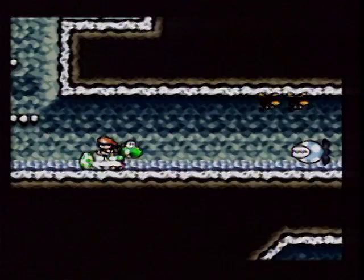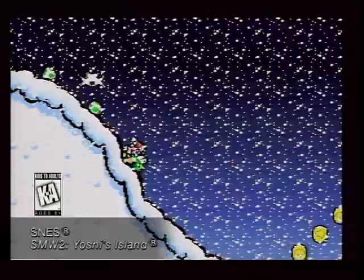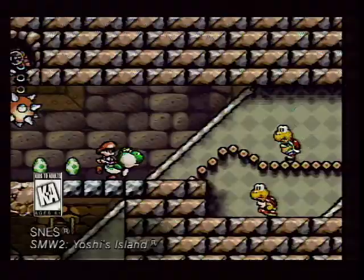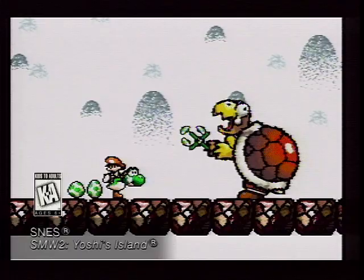Super Mario is back in action on your Super NES. Yoshi is the focus of this awesome 16-meg game with non-stop action through more than 60 wild levels in Super Mario World 2: Yoshi's Island. The twin Mario babies were being delivered by Stork when they were ambushed and one was kidnapped by the terrible K-Mek from the Koopa Kingdom. Baby Mario fell to Yoshi's Island and landed right on Yoshi's back. Now it's up to the Yoshis to reunite Baby Mario with his twin and get them back to their parents. It's great animation, graphics, and gameplay with battery backup in Super Mario World 2: Yoshi's Island.